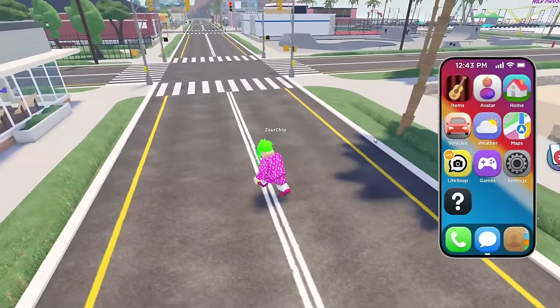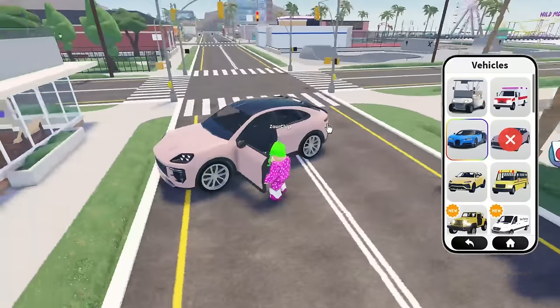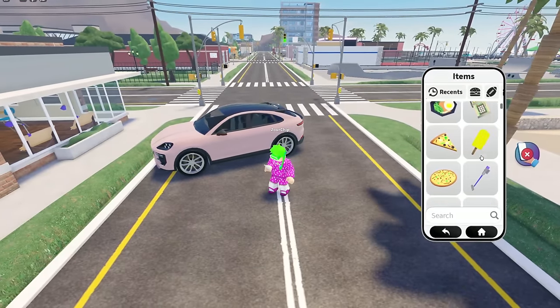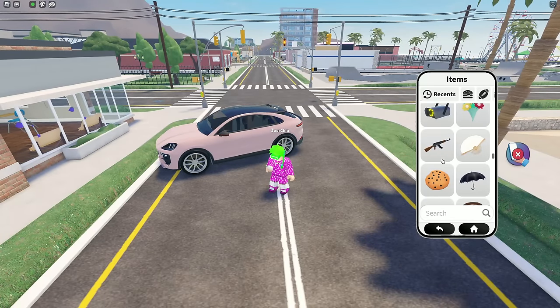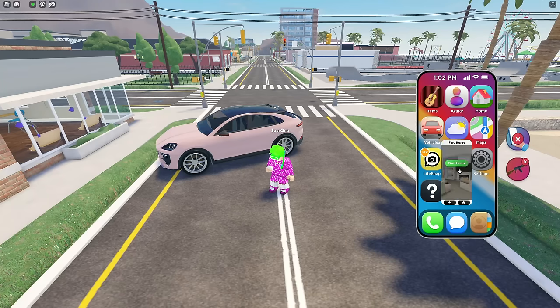I kind of want to test out another car. Let's go spawn in another car. Is this a Porsche? I think it is, dude. Let's go and check out the items, because we do got different items here. Kind of like Brookhaven, you know — you got your inventory so you can even grab items. I was gonna grab a gun because it's fun. And also, we should probably check out the homes.